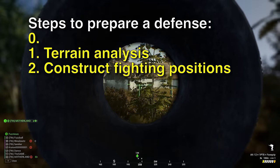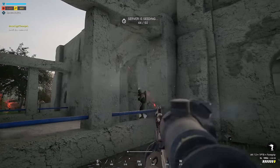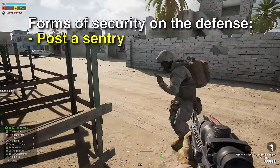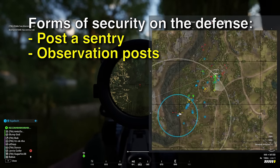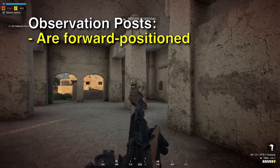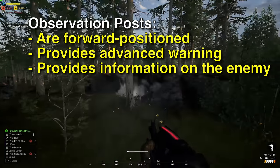The first step to any defense is the most basic form of protection, which should be practiced even during the offense: security. No matter what you are doing, it is vital to have security. This can take the form of a single person whose job is to watch everyone's backs while they dig fortifications, ensuring you won't be surprised by the enemy. For more permanent, effective security, you should establish observation posts — also known as OPs. An OP is one or two people stationed in front of your main body in the direction the enemy is expected to come from, providing advance warning of an attack.